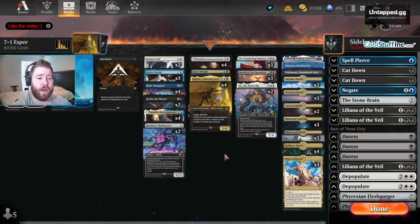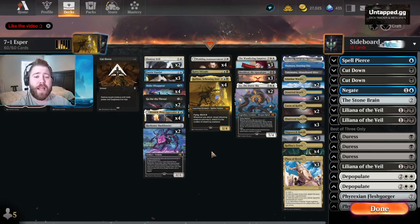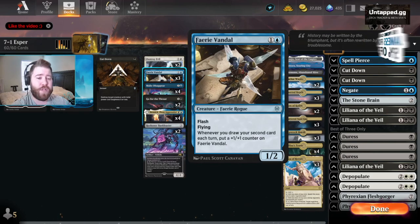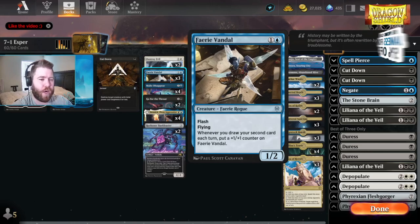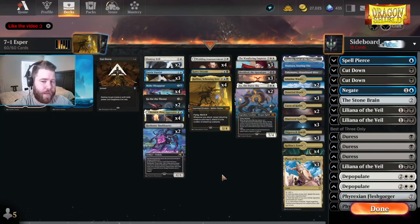We also have 1 Iganjo, 1 Odawara, 1 Takanuma for our ability lands. And we have an interesting card here in Fairy Vandal. I don't usually see this card in Esper decks, but it was in this deck list. It's a 2-mana 1/2 Flash Flyer — whenever you draw your second card each turn, put a +1/+1 counter on Fairy Vandal. Similar to a Ledger Shredder type of effect, but it just puts a counter on it when you draw an additional card. You can do that through Bank Buster, Raphane, Kaido, Wedding Announcement.